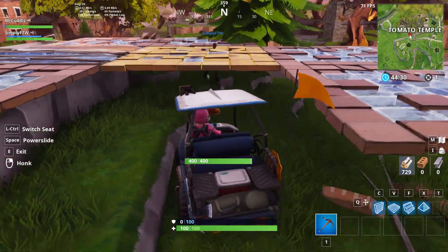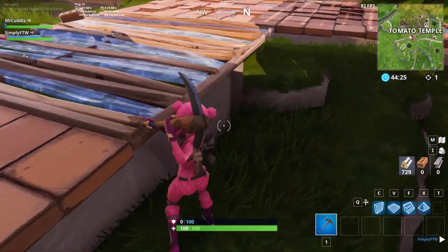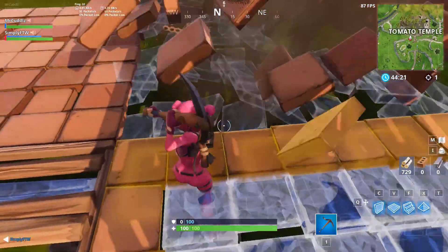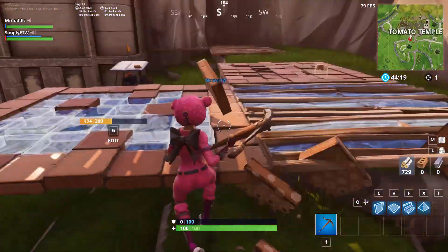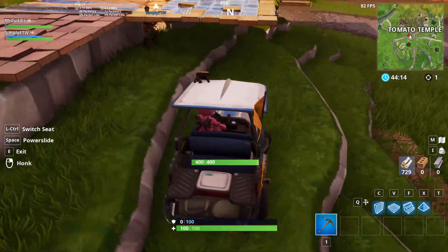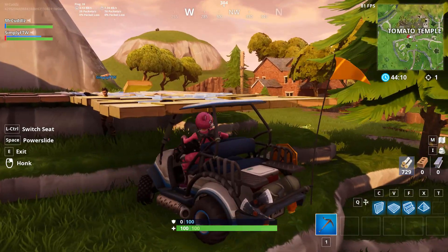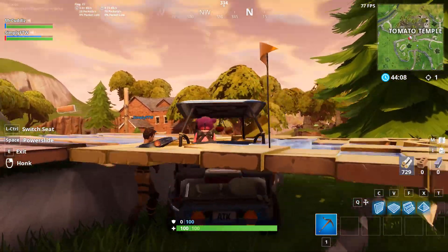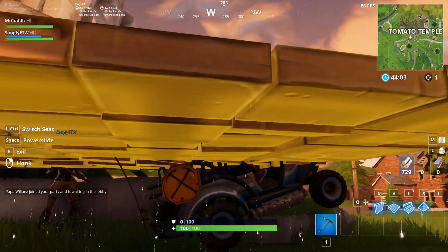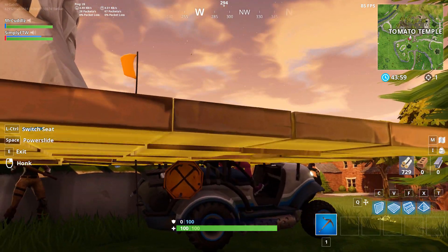As you can see, where I'm standing right now is the little ledge that you'll have to place your car on. Grab your ATK and drive it up like this, and it'll start bouncing on like two wheels right here, tilting like this.